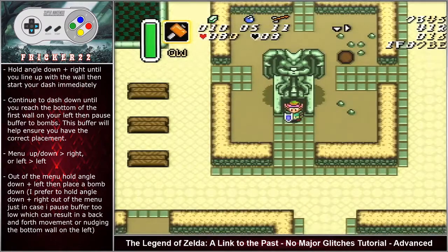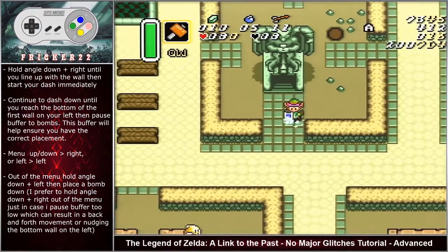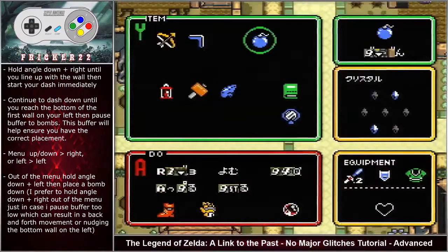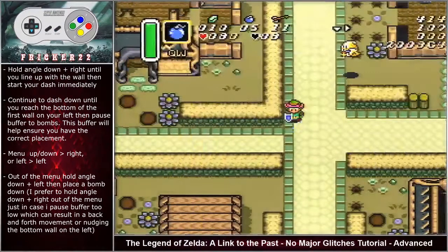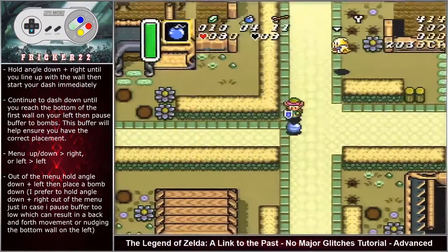Coming out of Thieves Town, hold angle down right until you line up with the wall, then start your dash immediately. Continue to dash down until you reach the bottom of the first wall on your left, then pause-buffer to bombs. This buffer helps ensure correct bomb placement. Optimally hold angle down left, but angle down right works if you pause-buffer late — that way you don't nudge the wall below or enter the pathway on the left.